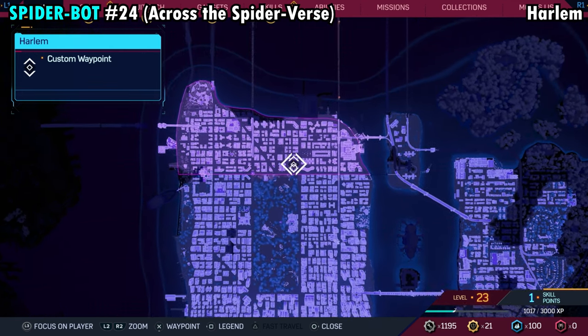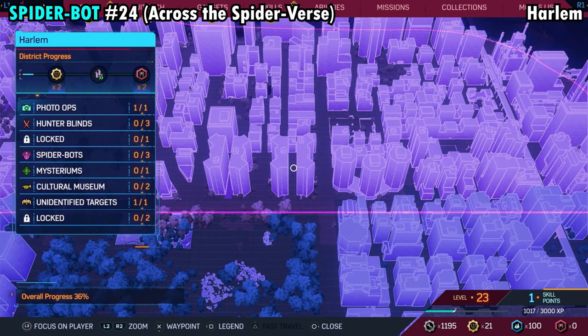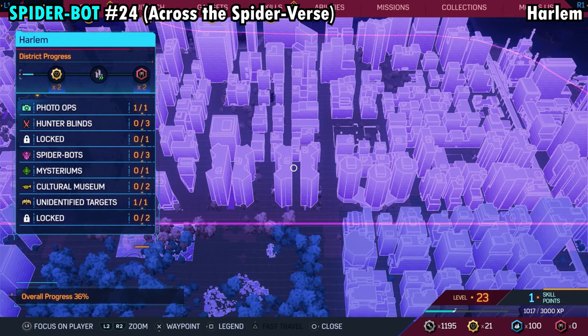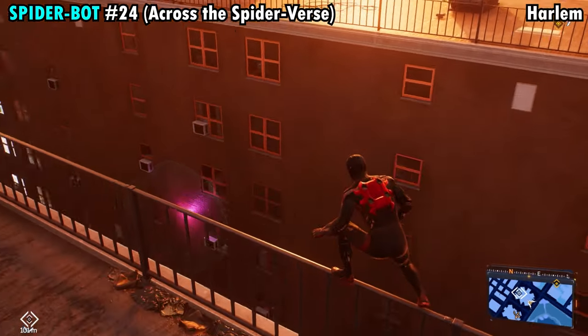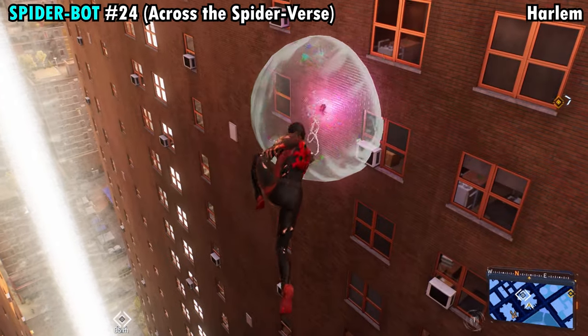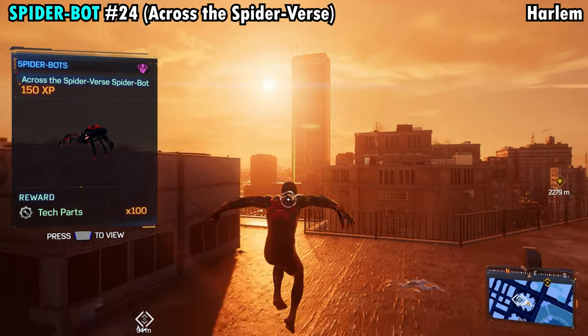Number 24 is going to be found on the southern side of Harlem, just north of Central Park. You can see two buildings that kind of look like an X. Go right in the middle of these two buildings and you're going to find this spider clinging on to the side of the wall of one of them. Grab that off and you'll get Spider-Bot number 24.